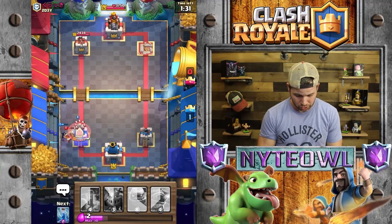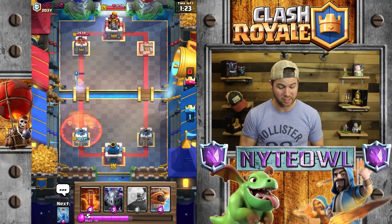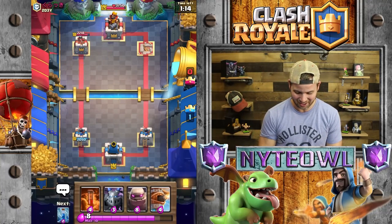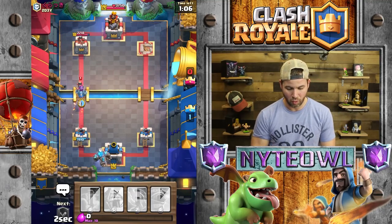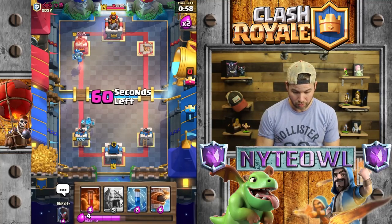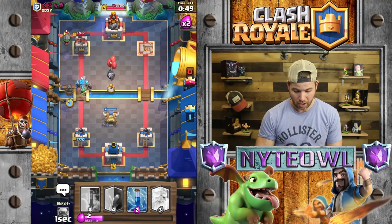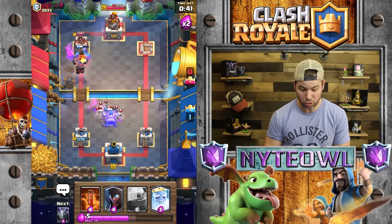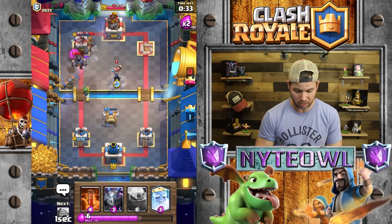Just focus for two seconds — Night Witch, Royal Ghost. Royal Ghost should take out most of the Skeleton Barrel — nope, none of it. That was a good Poison on his part. I can't believe it still gets there — kind of hilarious. Let's put a Golem clear in the back. I have to waste my Mega Minion unfortunately, but Princess will just go to town. Mega Minion might get a shot off though. Goblin Hut with Flying Machine — don't Poison that please. Yes — boom! Inferno Dragon is going down.